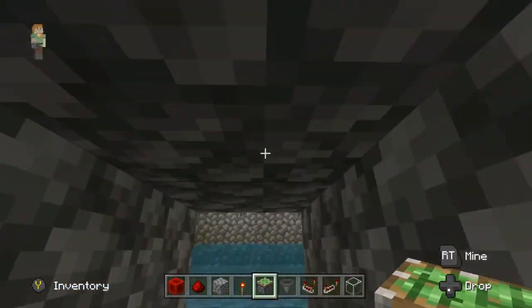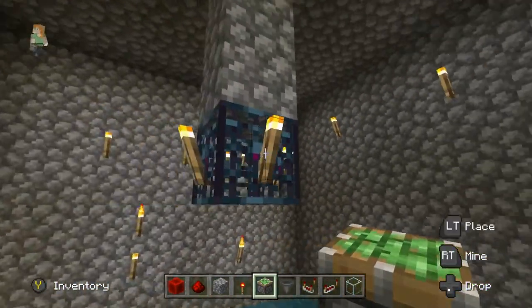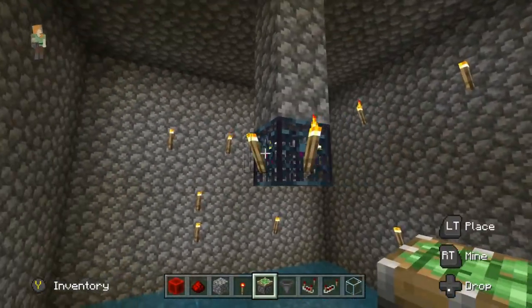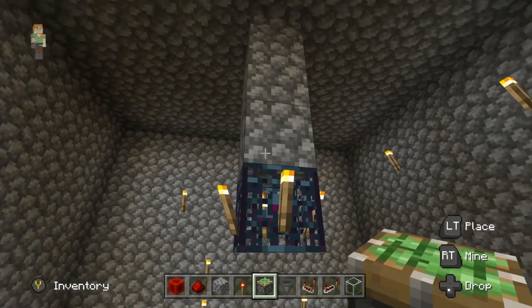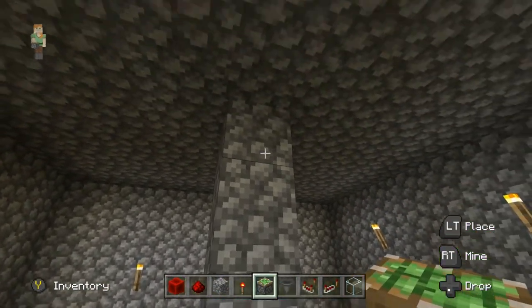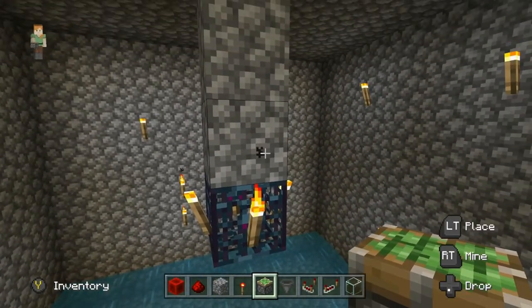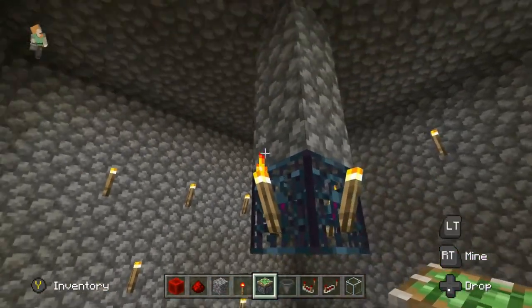Here's the spawner — you have the skeleton spawner. Place some torches on the sides because you don't want them spawning on you. I have some torches inside so I can see better. What you need to do is dig three up and place three blocks on top of the spawner so skeletons do not spawn and sit on top — you don't want that for this XP farm.